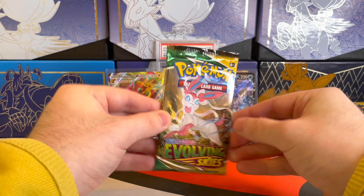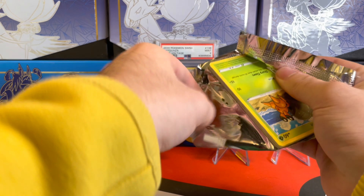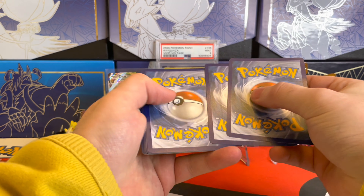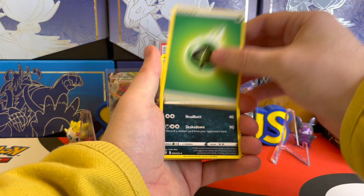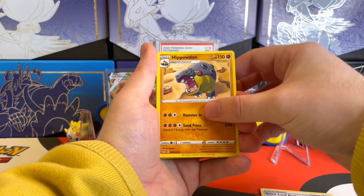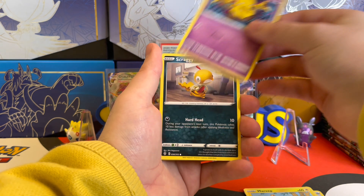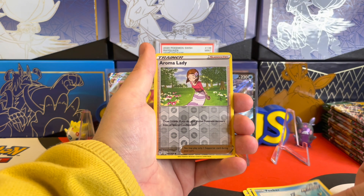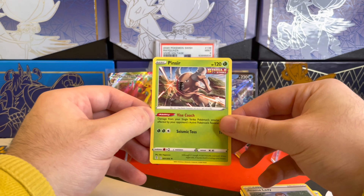We got the Sylveon on this next pack. I'm super happy about that Gyarados V — one of my favorite cards of all time is the Shining Gyarados from Neo Revelation, and I do own that card. Probably one of my top three in my collection, my favorite as a kid. We have the Grass Energy, Scrafty, Snowleaf Badge, Hippowdon, Dwebble, Mareep, Drowzee, Scraggy Running for His Life, Feebas. Aromalady as the Reverse Holo, and then the rare is a Pinsir — a non-holo rare.